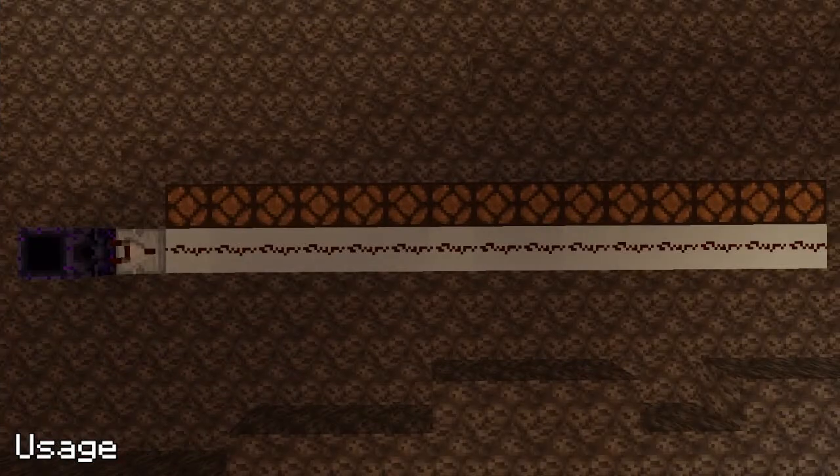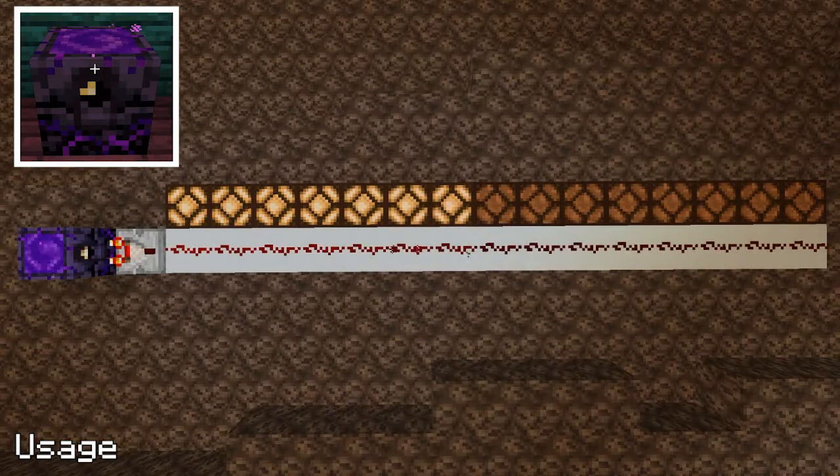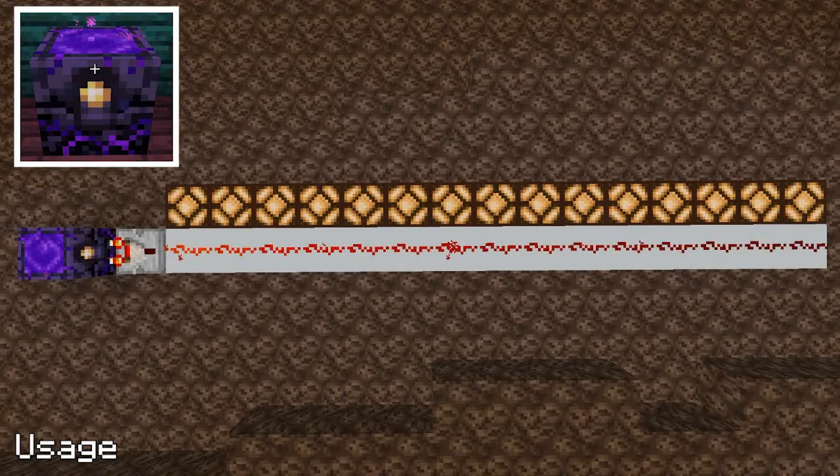Respawn anchors can give a redstone signal. Empty is strength 0, 1 charge is strength 3, 2 charges is strength 7, 3 charges is strength 11, and a full anchor gives off a full 15.